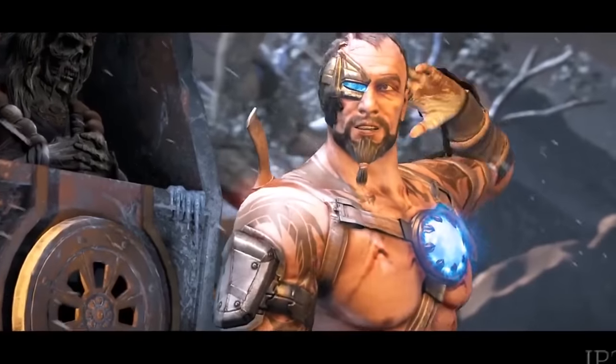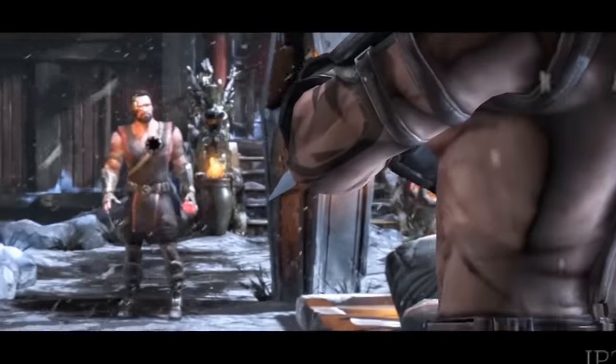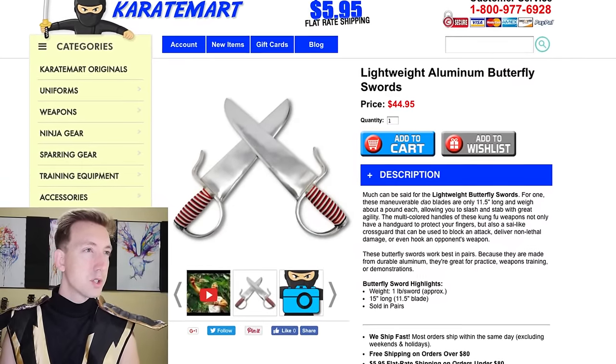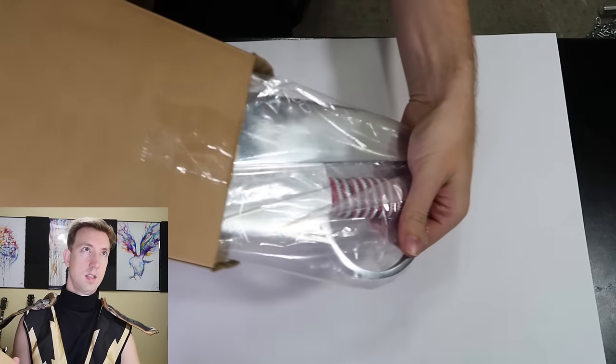The next Mortal Kombat character is Kano. He is originally from Australia — shout out to everyone in Australia. He has a metal plate on his face due to an injury, and part of that injury, his eye was replaced with a laser-shooting eyeball. I won't be replacing my eyeball, but I'm gonna use Kano's main weapon, the butterfly knife. Here we go — lightweight aluminum butterfly swords. These look exactly like what he uses. Let's add to cart.